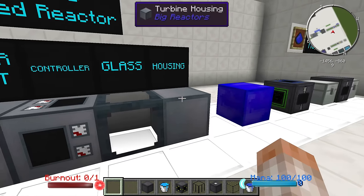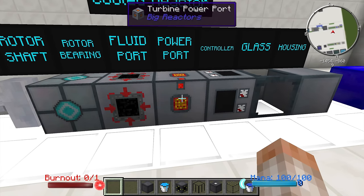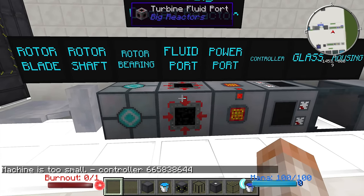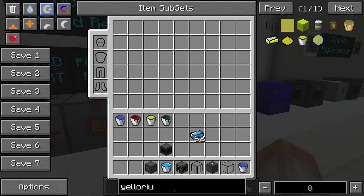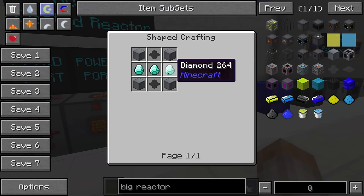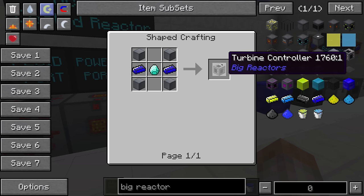It's basically the same as a reactor — there's a turbine housing, turbine glass, turbine controller, and a turbine power port where the power is tapped from. You don't actually tap any power from the reactor itself when it's actively cooled. We also have a fluid port which can be configured to inlet and outlet mode. Some of these items require cyanite to make, and the controller requires some plutonium — that's why you need to run the regular passively cooled reactor first. The turbine housings are made from cyanite in a pattern with some nether quartz.